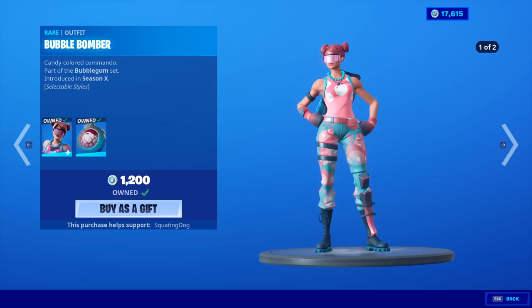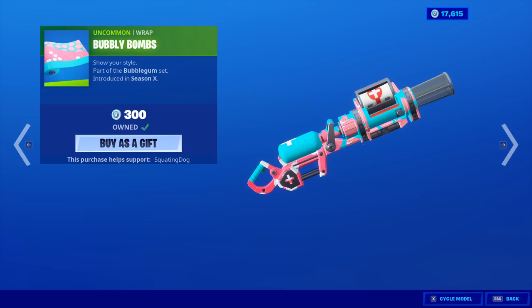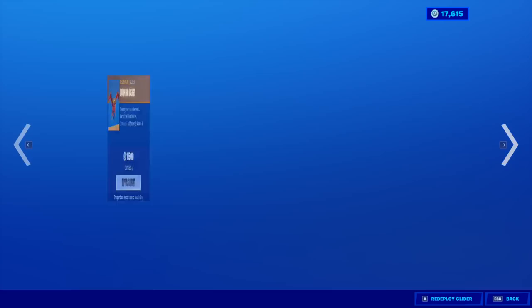What do we got? We got a new emote. We got Bubble Bomber back — just keep the glasses on, please. Back bling is Bubble Blast, the bubble popper. And then it pops. Really cool pickaxe. And the Bubbly Bombs wrap. It's okay, we've seen a lot of the same kind of wraps before.